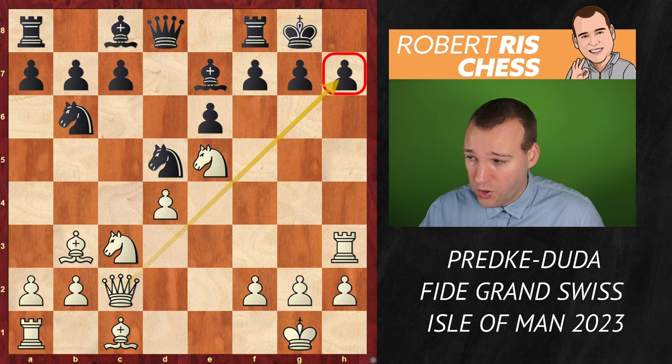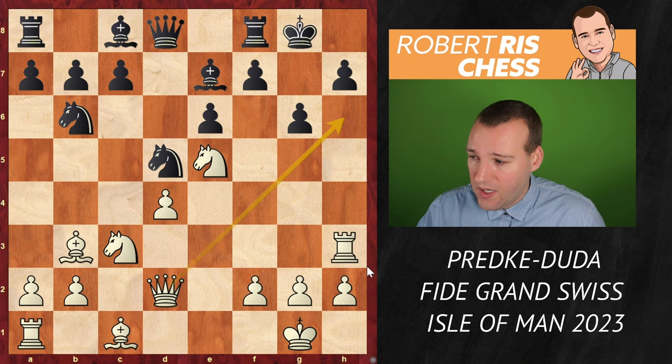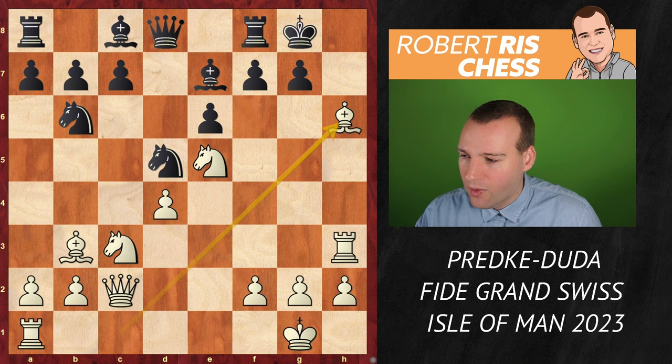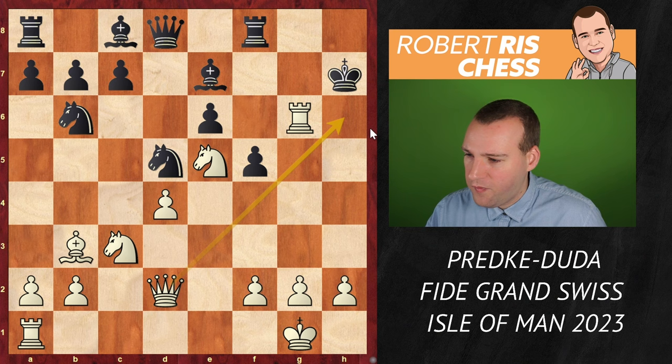If you play g6 to close the diagonal, the queen will come to d2 followed by Qh6, and there's almost nothing you can do against this mating threat. If you block with h6, then the sacrifice on h6 speaks for itself. After Rxh6, you're renewing the mating threat. If you block the diagonal so that the queen cannot come to h7, you give a check on g6 — you cannot escape, King h7, Qd2, boom. This is going to be checkmate very, very soon.